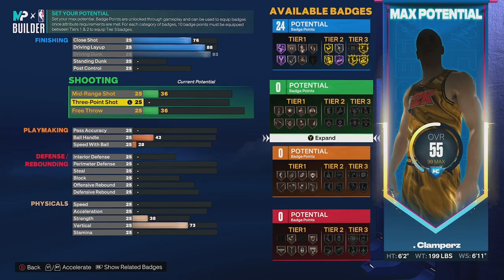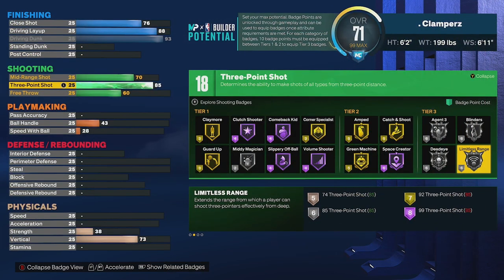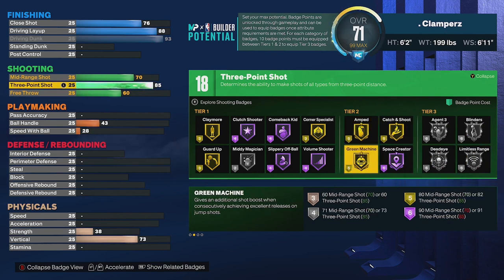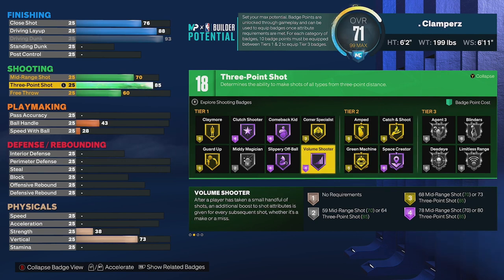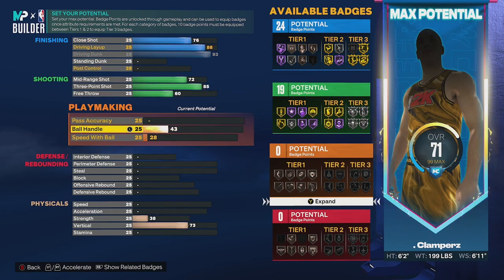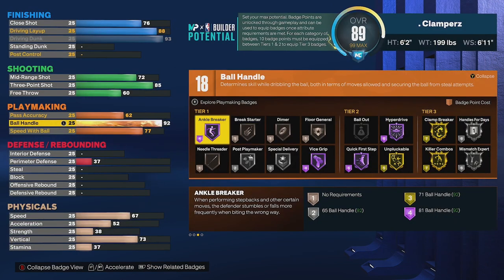We get limitless takeoff, slithery, posterizer, acrobat, and fearless finisher - we'll be able to equip all of those. For three-point shot I wanted 85 because we need limitless range on silver and deadeye on silver so we can step back and shoot. This is an iso slasher build, but with the space creator badge we can step back and shoot limitless threes.